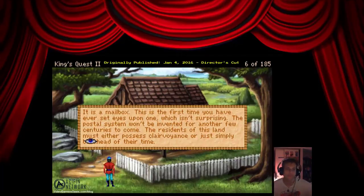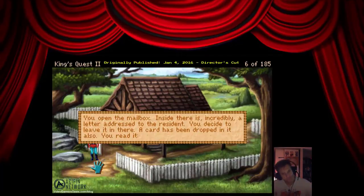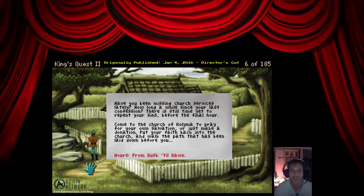It is a mailbox — this is the first time you've ever set eyes upon one, which isn't surprising; the postal system won't be invented for another few centuries. The residents of this land must either possess clairvoyance or just simply be ahead of their time. Examine the mailbox. You open it — inside, incredibly, there is a letter addressed to the resident. You decide to leave it. A card has also been dropped in.